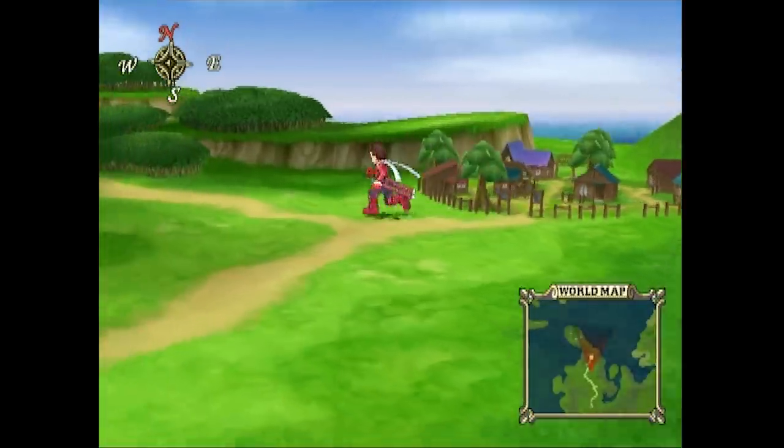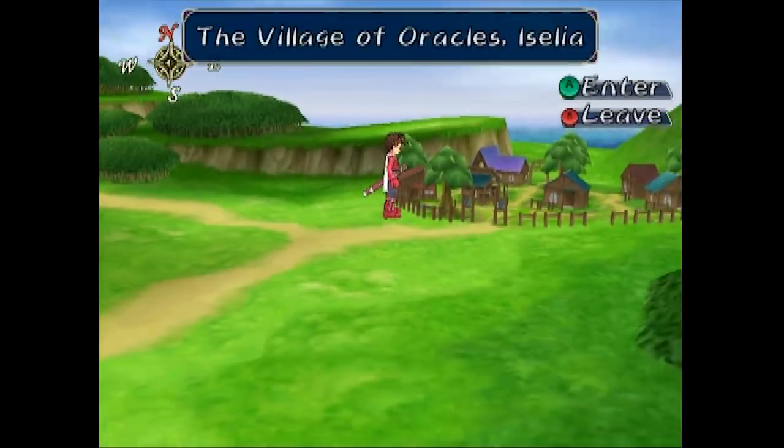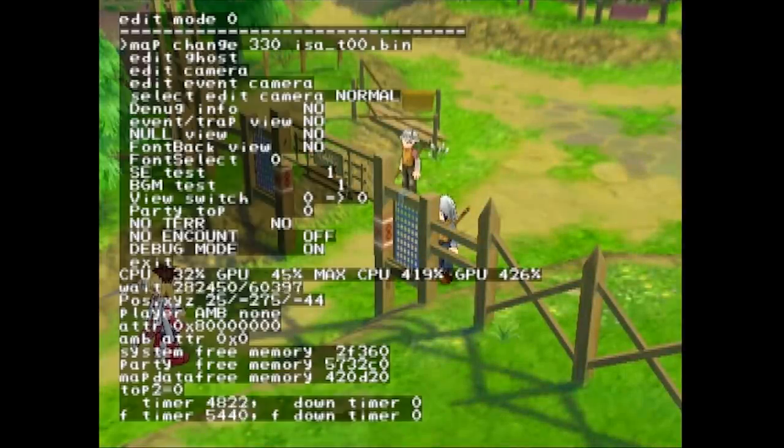Normally when I go to a different area I can jump back into the debug menu, but it's not letting me do it in this case. We found that in the world map, you can't do a lot of things — you had to be in a town. So here we are. Map change — this is a good opportunity to show this. There's a ton of different maps and we can jump back into the one we were in. I think there's about 500 or 600 if I remember properly. That's a huge game — it's like an 80-hour game.